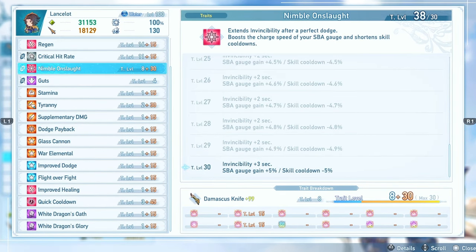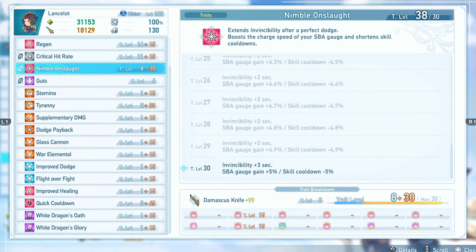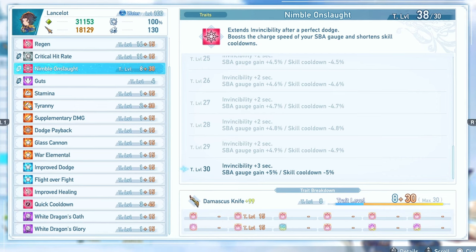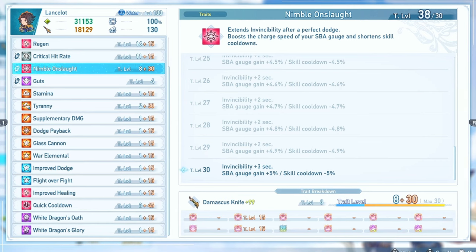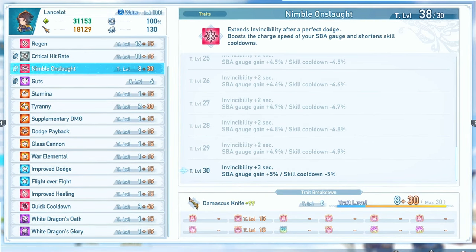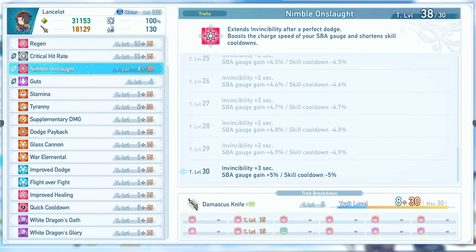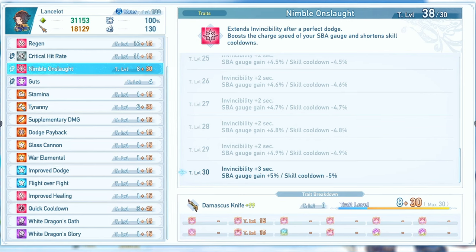Nimble Onslaught will extend your invincibility after a perfect dodge, and at max level you will gain 3 extra seconds of invincibility, so now you would go up to 5 seconds of invulnerability. It also boosts the charge speed of your SBA gauge by 5% each time you do this, and reduces the cooldown of all of your skills by 5%. Again, this is every time we dodge, and that is all we're going to be doing with this build.